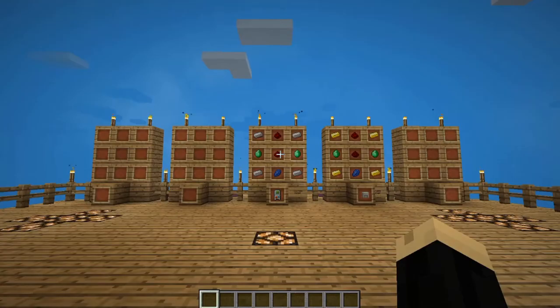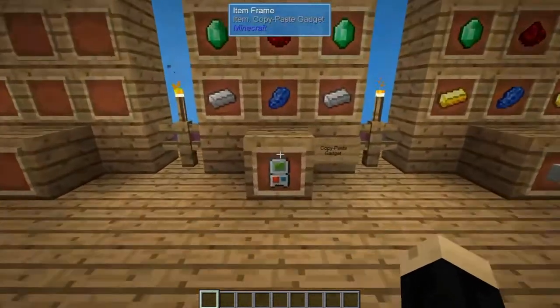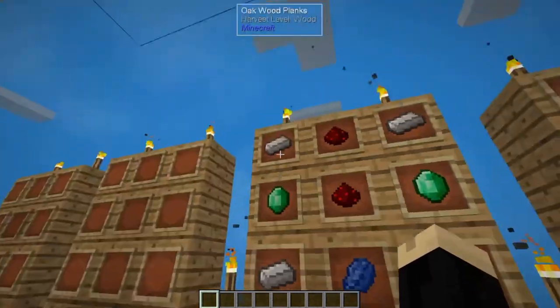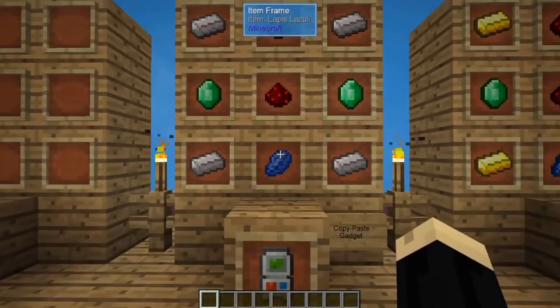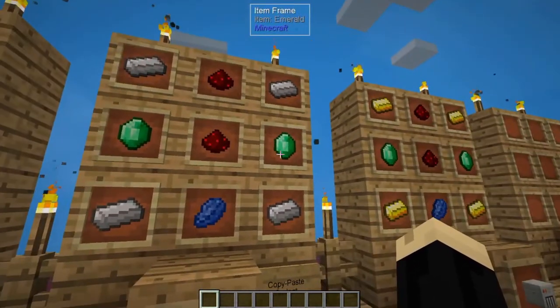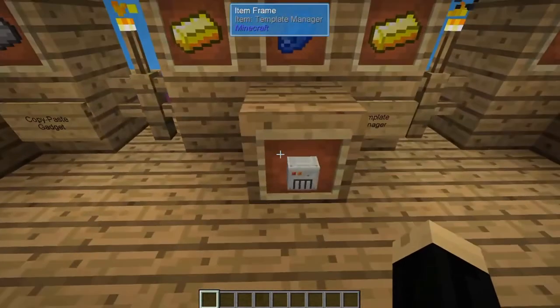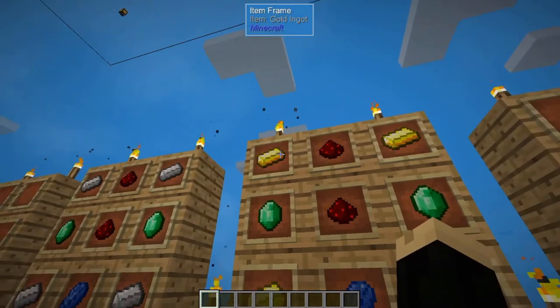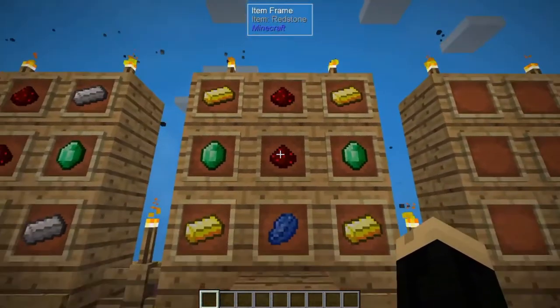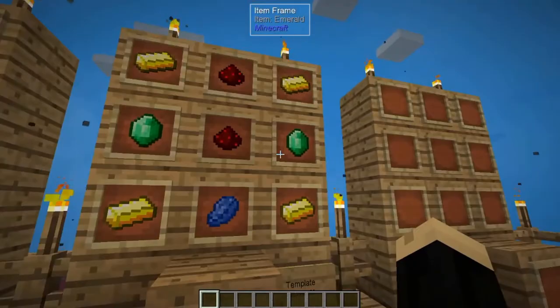So the first thing we're going to need to make is a copy paste tool, which is pretty easy. It's going to be four iron ingots, two redstone, a lapis, and two emeralds. And then we're also going to make a template manager, which is almost the same, but we're replacing the iron with four gold ingots, two redstone, a lapis, and two emeralds.